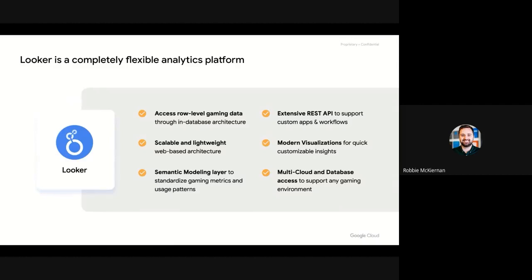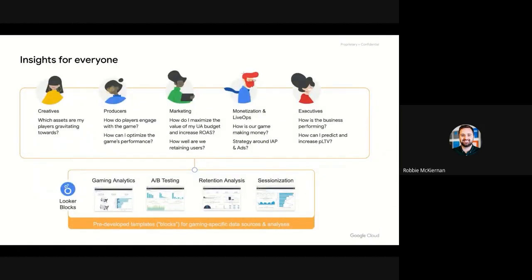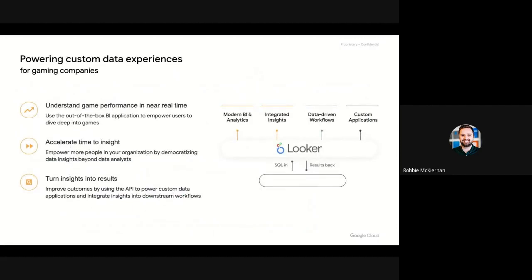What matters to business users has changed and evolved over time. Creatives want to know something completely different to marketing, and producers want to know how best they can optimize their games. This has led to an explosion of applications that answer each department's questions, but don't provide insights for everyone in the business. The way Looker is architected delivers robust data experiences to all departments. With our pre-built Looker blocks, you can rapidly deploy and quickly gain insights into things you may have already missed. Data experiences can represent any number of ways companies drive value from their data — understanding game performance in near real-time, accelerating time to insight for optimizing spend, or monetizing game data to generate new value streams.